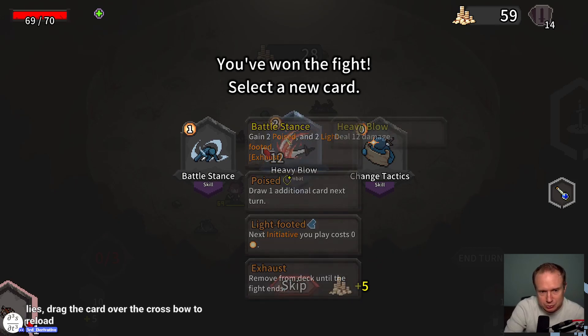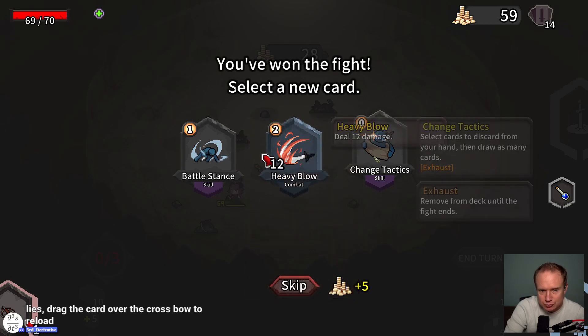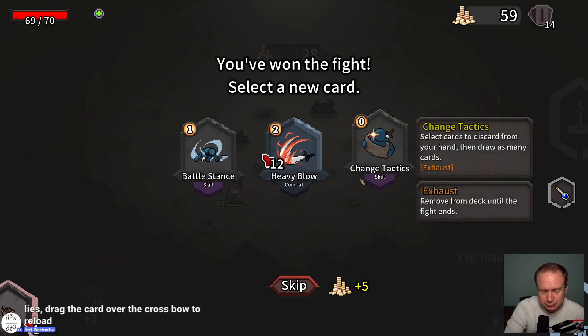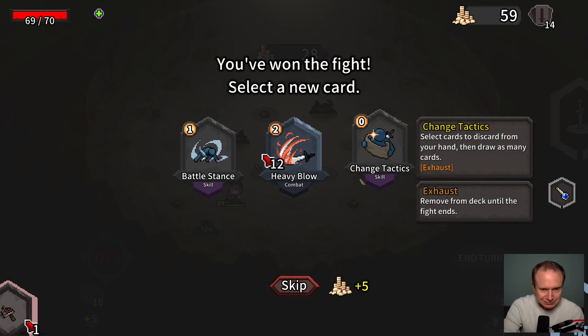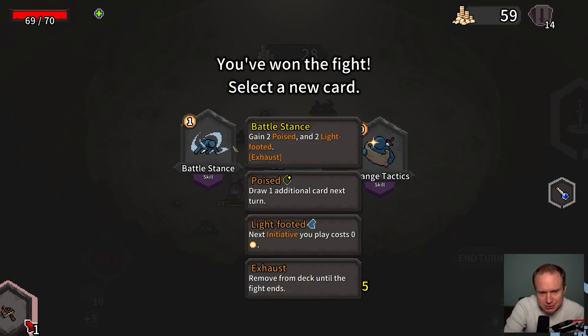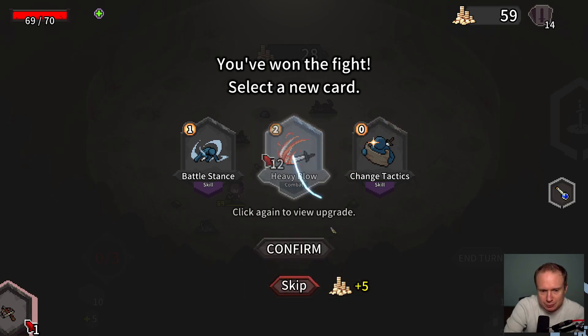Heavy Blow — this would be great to use with the crossbow it seems. Battle Stance — draw one additional card next turn, next initiative you play costs zero. Does that mean my next move is free? That would be interesting. I'm kind of digging Heavy Blow with the crossbow, but making our next move free is very interesting. Let's grab Heavy Blow though.